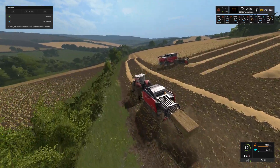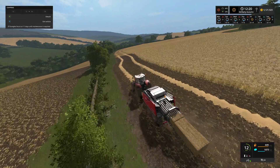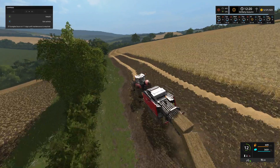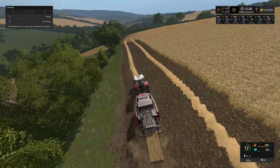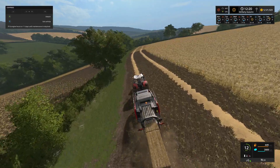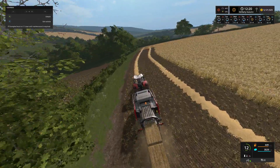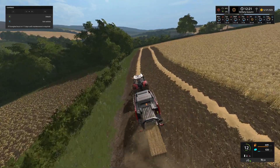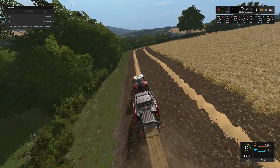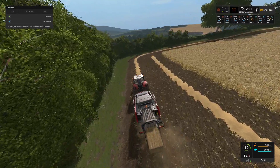The idea is to get all this straw collected up. These straw bales are going to be used for feeding and for the bedding of the cows, so we're going to need quite a few. Once we've got enough bales ready to go, we will get all those cows purchased - we want to purchase about 500 cows. We're going to have a great big dairy farm with lots of profit coming in from that.